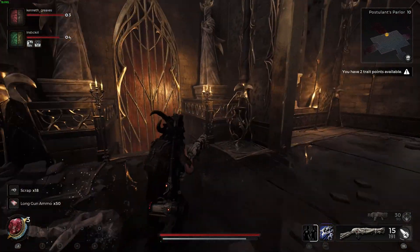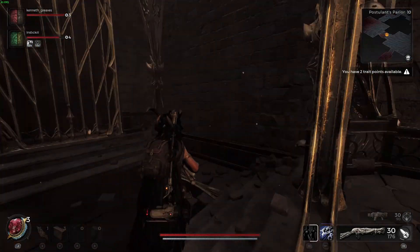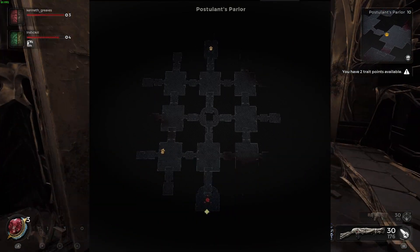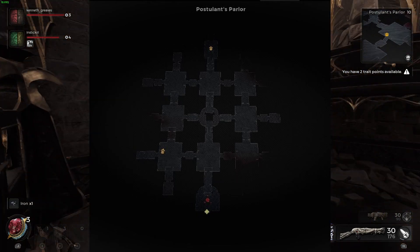You're going to recognize this area because this is where you play the tic-tac-toe game with the Fae looking dude at the top of the room. And if you look at the map it looks like a 3x3 grid similar to the grid that you're playing on.